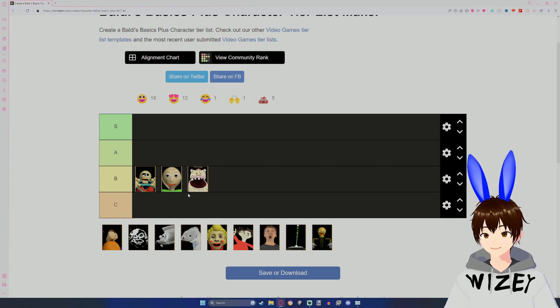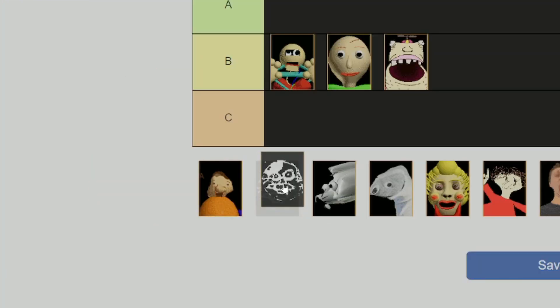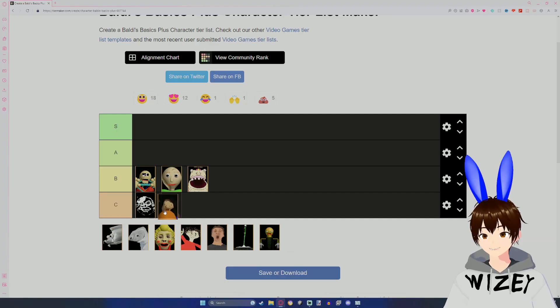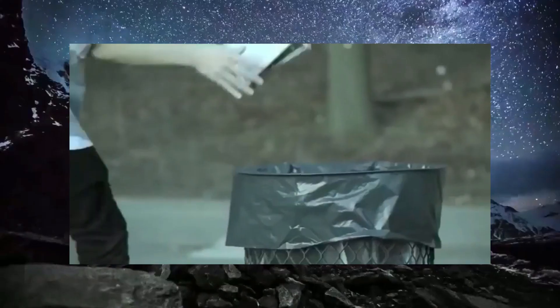Getting stuck in the gum wad that Beans shoots at you is definitely pretty bad. Chuckles — he locks you in rooms, so C. The Bully is definitely C. He just shows up randomly and steals your items. Trash. Know your place. Trash.